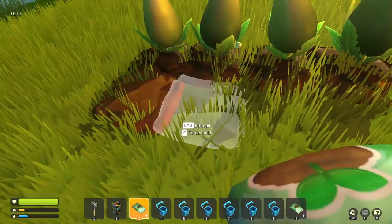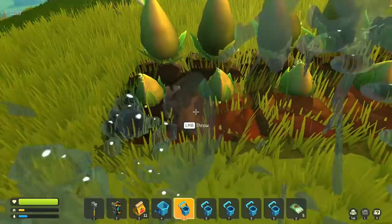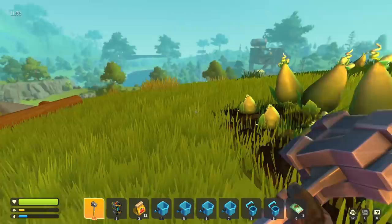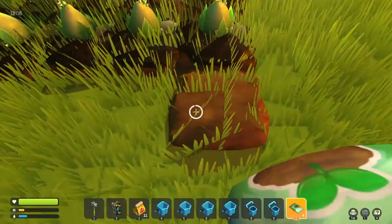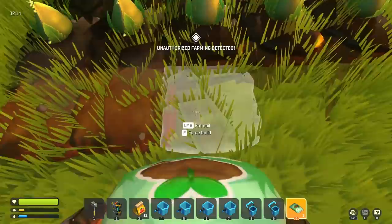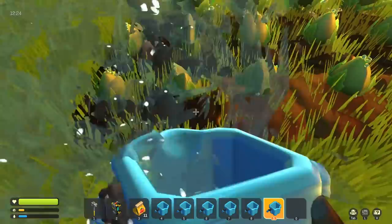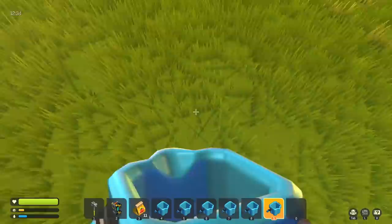I've got some water. I'm placing new soil plots next to the existing one to see if that triggers it — just to rule out any potential variable. I put the wrong piece in the wrong order but let's do this. I think I'll get the notification this time.